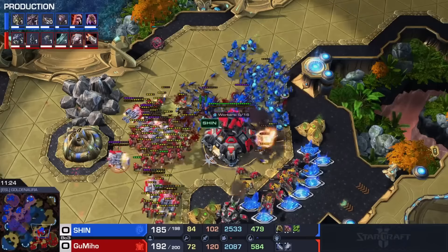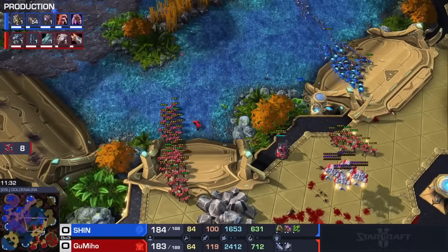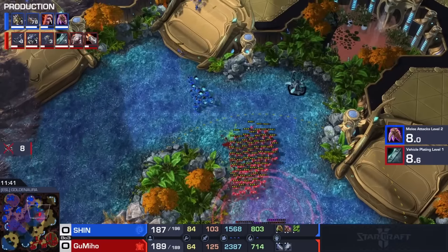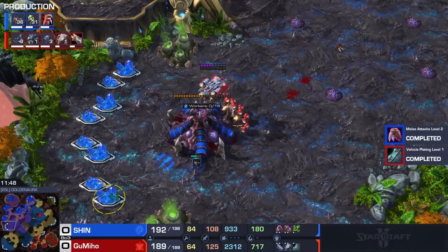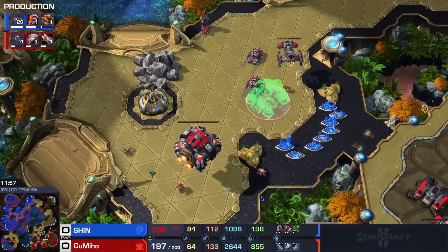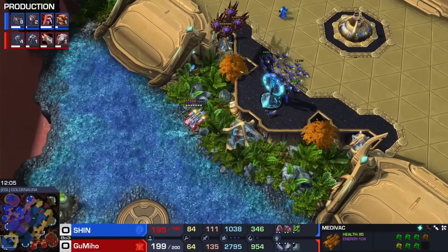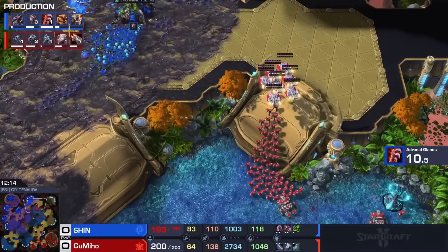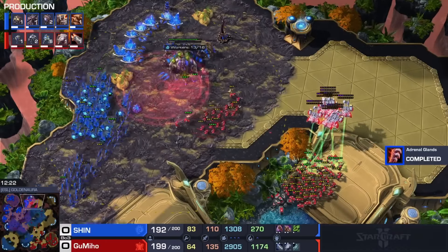Shin at this point maxed out, so he decides to commit. Is he going to blow up the CC? It's expensive — I don't know if I love that move, to be honest. It's not like he's got that much money in the bank. So much value — Gumiho stimming the entire army while in the meantime also unloading Marines on the left side of the map to try and go after this newly finished hatch. It's just Marines and Medivacs though. The only problem I foresee for Gumi is that he does not have a Ghost Academy — if Ultras suddenly hit the battlefield and he only has Marine Tank, Ultras will chomp through that. All day, every day.